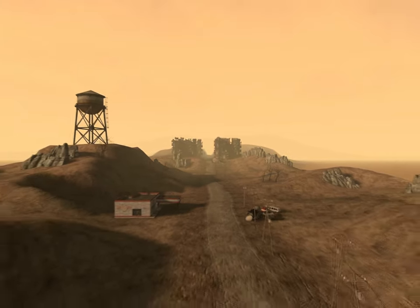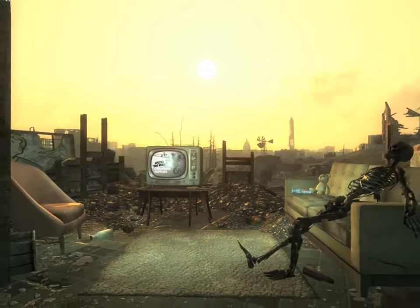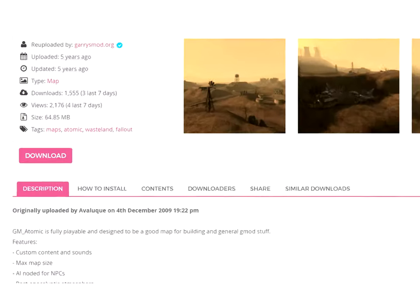Good evening. Today we're headed into Atomic. Atomic is a map for Garry's Mod set in a post-apocalyptic wasteland. It is heavily inspired by Bethesda's Fallout series, which was very popular at the time of Atomic's creation. Atomic was created by a user known as Bigwig, and initially published on December 4th, 2009.